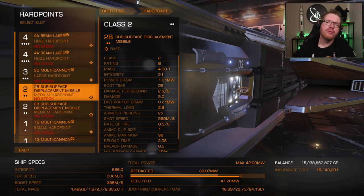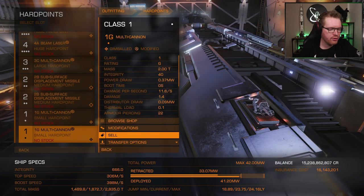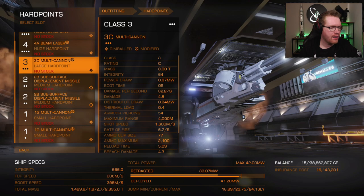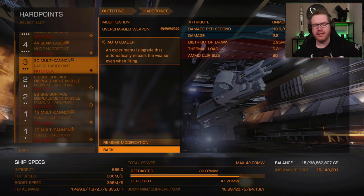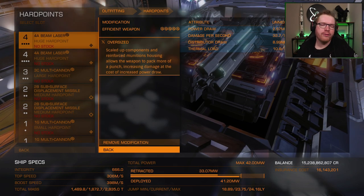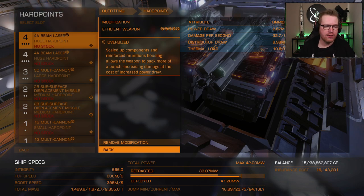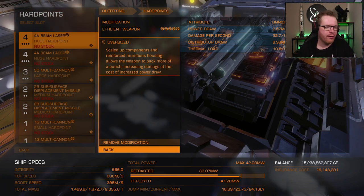The remainder of the hard points are just to deal with pirates. This is designed to mine the egg, and because of that we're going to be logging in and out. Every time we log in, pirates can spawn, so we need some damage output. The two small ones are in traditional fashion: overcharged and corrosive shell multi-cannons to soften up the armor. Then I have a large multi-cannon with overcharged and autoloader. I do recommend you keep the two corrosive, but you can do whatever you want on the large and huge hard points. For the beam lasers, I've got efficient oversized. I haven't got long-range thermal vent as you would normally, because we don't have any shield cell banks so we don't have any heat to dissipate. We're much better off putting efficient on it for that extra damage boost, and oversized for even more damage output out of these two huge beam lasers.